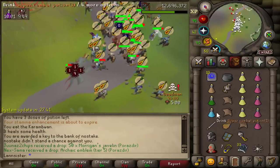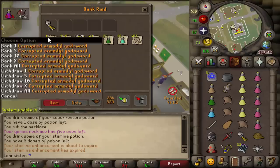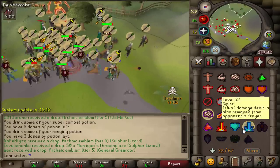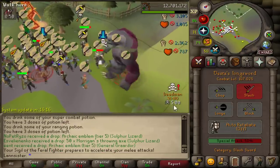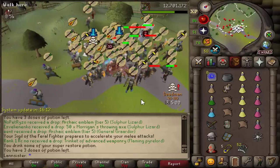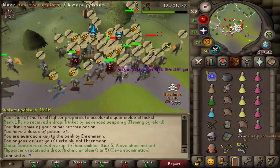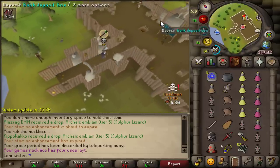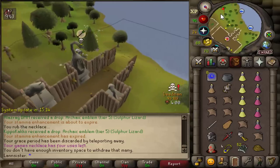Oh my god — give me everything. We got the Corrupt AGS in the key and 700k. Five Tier 5s in the bag, 500k. I knew Vesta Longsword was good, but I didn't know it was this much better than any other weapon I've used so far.